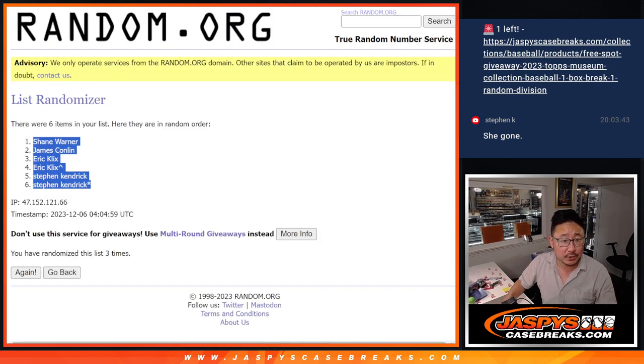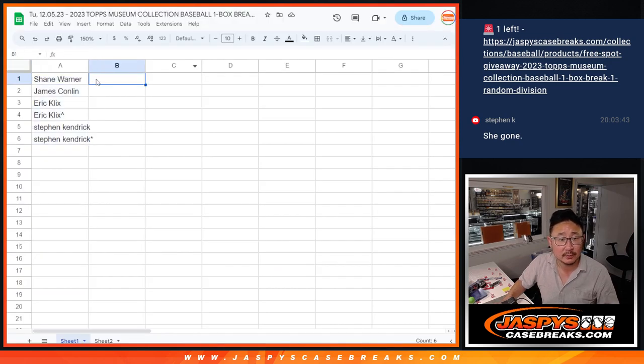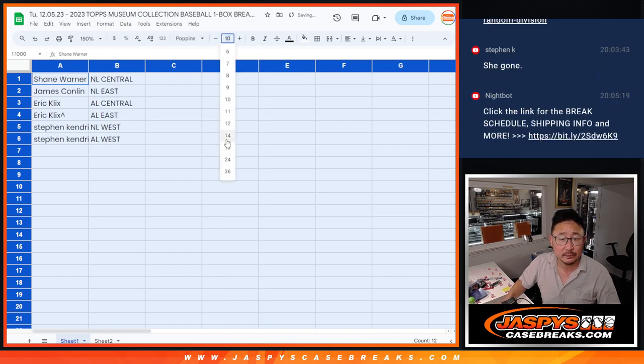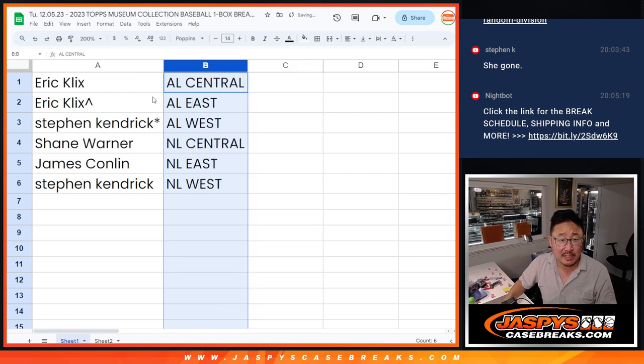And one and a two, three times for the divisions. One, two, and three. Got NL Central down to AL West. And here are the divisions: Shane, you have the NL Central; Jim with the NL East; Eric, AL Central and AL East; Steven K, NL West and AL West. It's alphabetized by division.